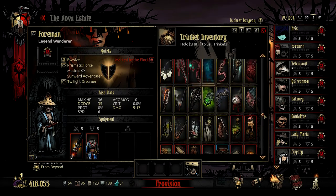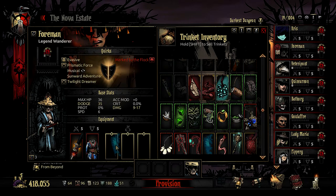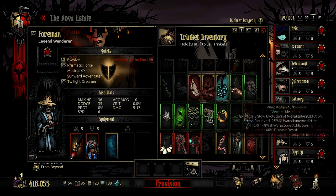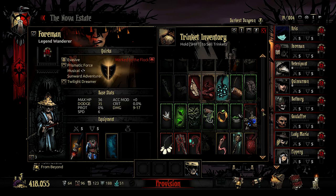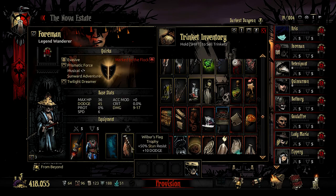We got the Banner of the Defeated from our last fight — plus 30% accuracy multiplier, plus 50% dodge if health is below 30%. So we throw that on. Already his dodge would go up to approximately 52. Pretty good, but we can do better. If we go with Wilbur's Flag at 45, when he's below that amount of health, his dodge will go up to about 65, which is very high.